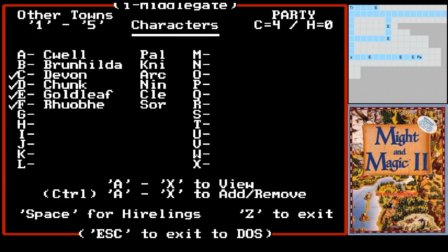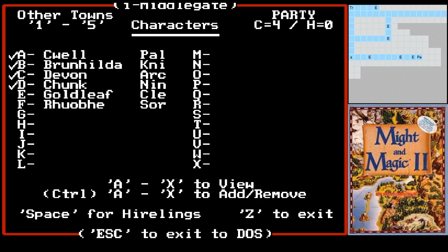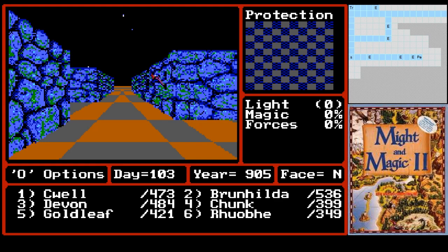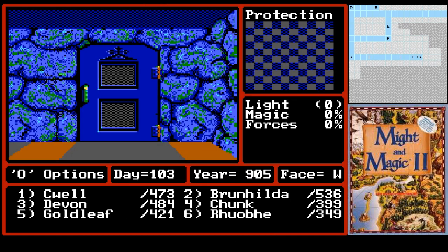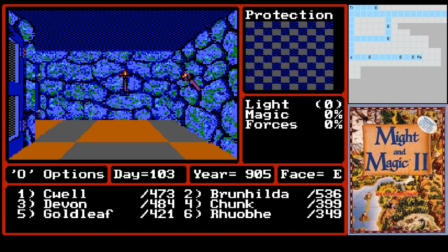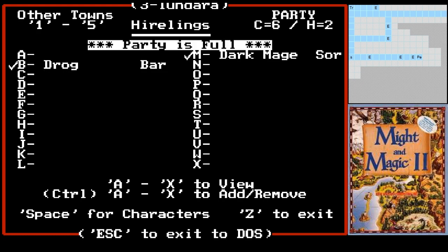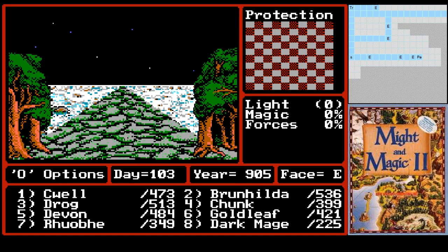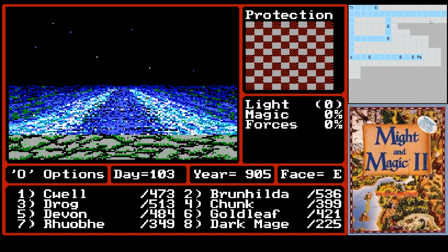I have no idea where those guys are — they're probably at Tundara. Of course you have to exit the DOS. Let's check Sanzibar just in case — nope. There they are. So we want Drog, Chunk Devon, Goldleaf Rove, Dark Mage. We will save again just to be safe, because now I'm afraid of everything. We'll run out of town and teleport — 3, 2, 2, A4. We'll go to Maps, Surface, A4.